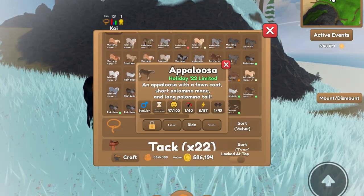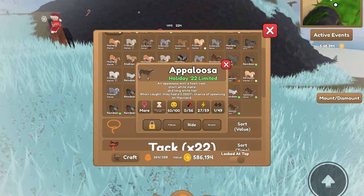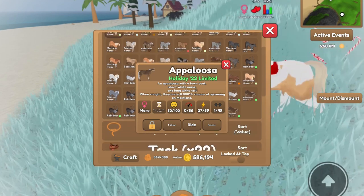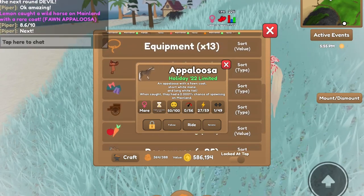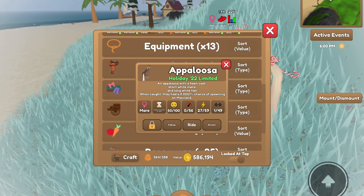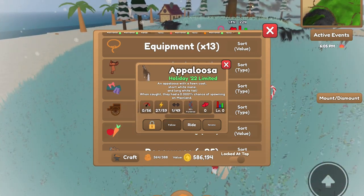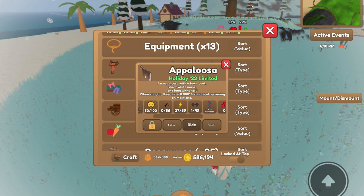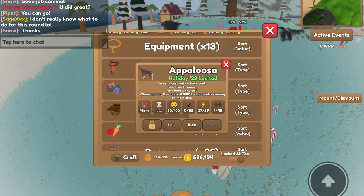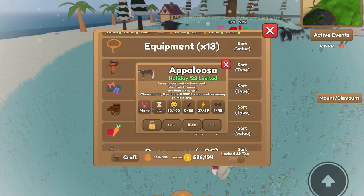It is an Appaloosa with a fawn coat, short white mane, long white tail, and when caught, they had a 0.001% chance of spawning on the mainland. Those here are its stats right there — 50% purebred, it is a mare, and it is a very rare horse to have caught. There it is in the little notification chat.